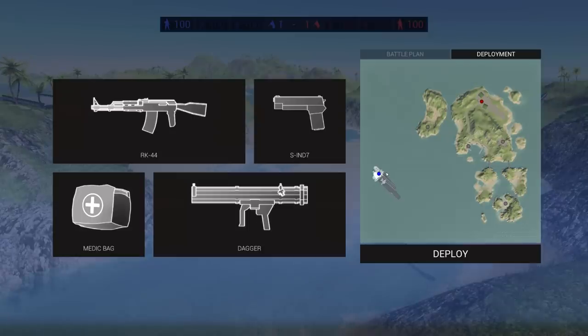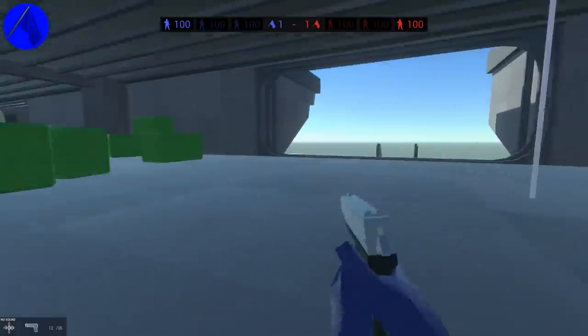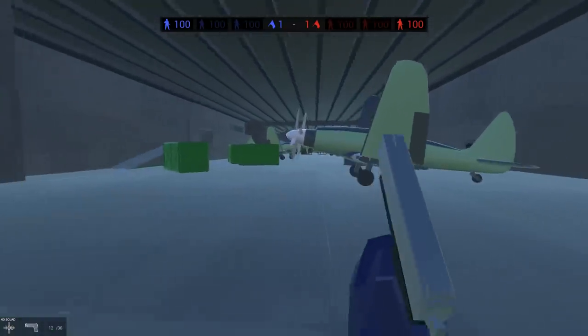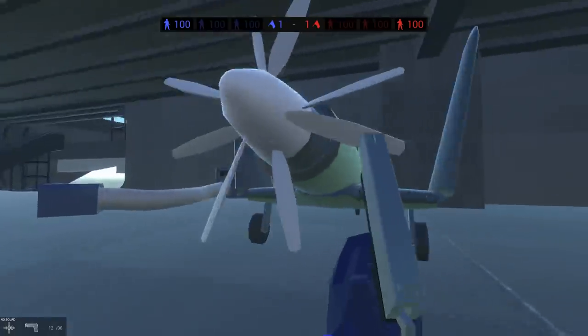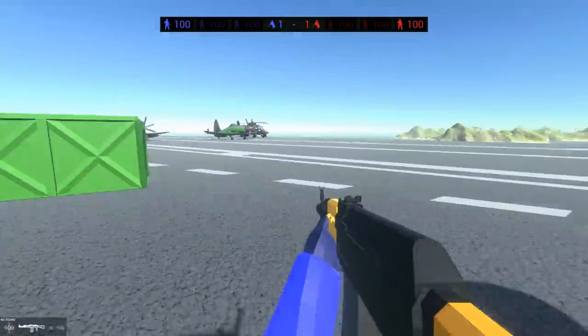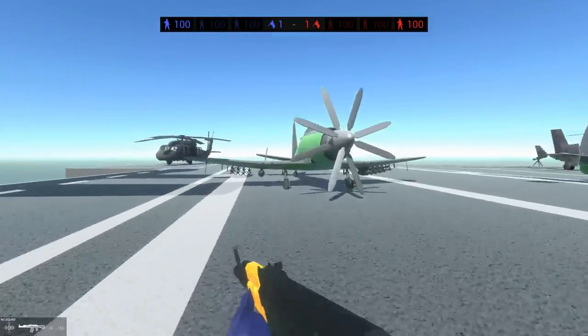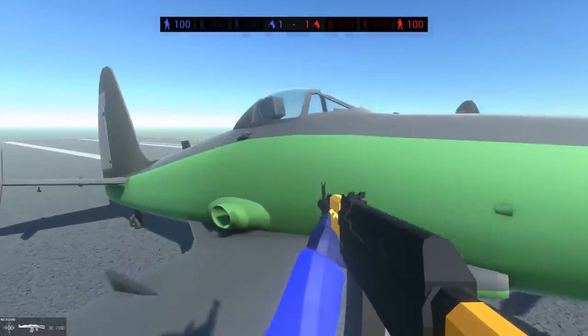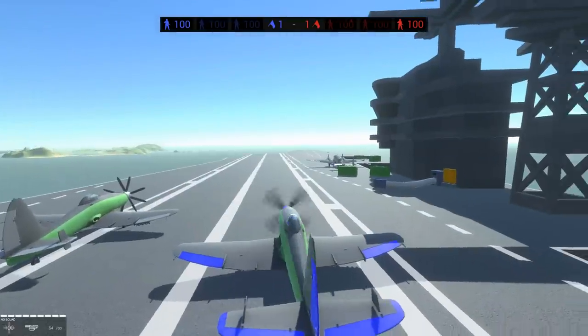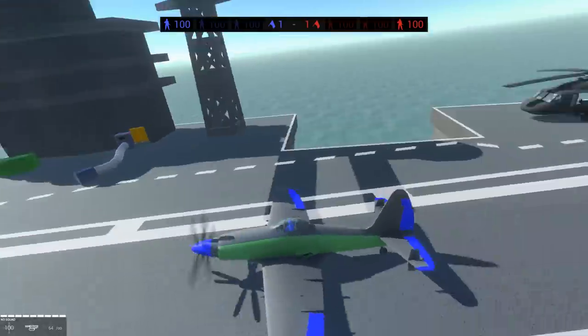Early access build 24 is here in Ravenfield - this is a pretty big update and it's been a little bit of time since the last one. The aircraft carrier has been upgraded and the planes got shiny new models. The propellers look bigger, definitely crisper, and apparently you can land these things back on the aircraft carrier now.